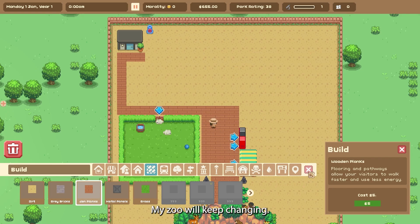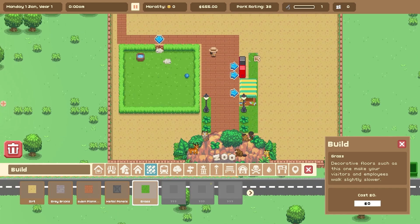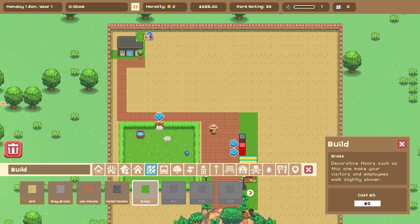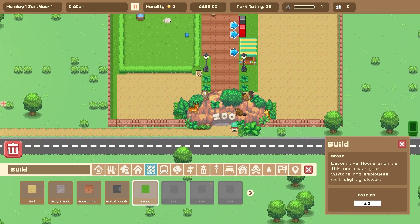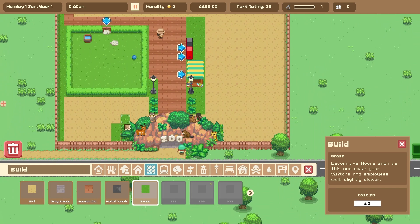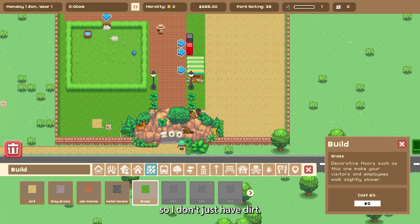My zoo will keep changing, I promise! The grass does not cost anything so that's my go-to. Let me fill this whole place with grass so I don't just have dirt.